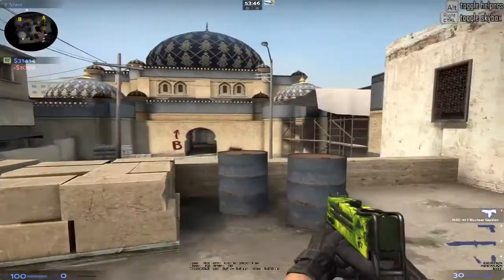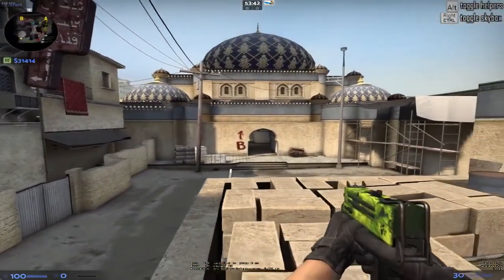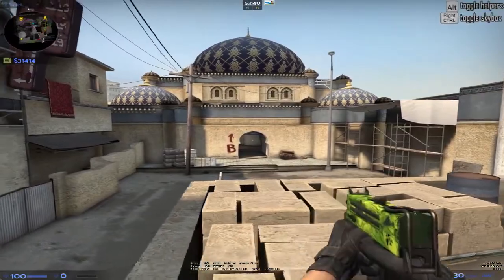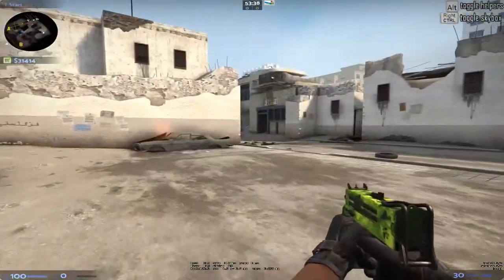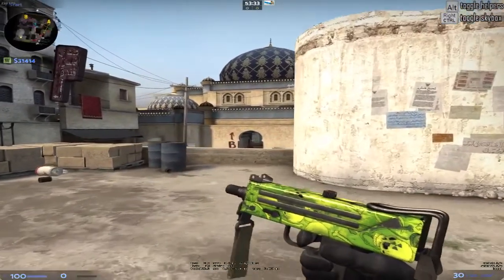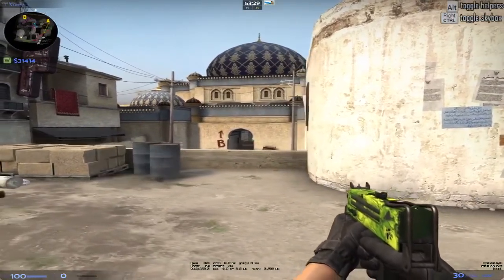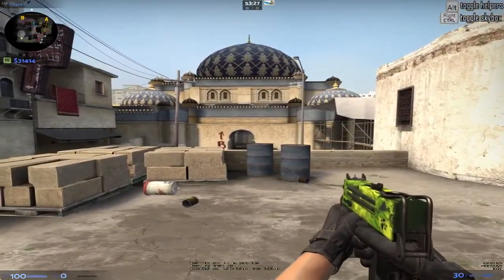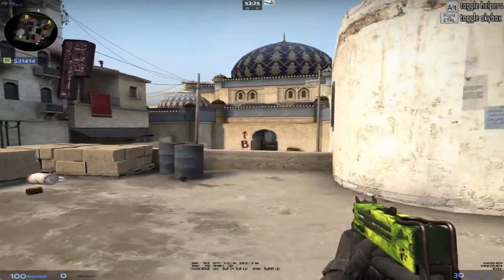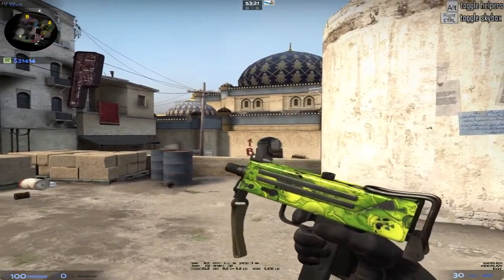This is the Tech-9 Nuclear Garden. I was actually going to get the Commuter, and I was going to purposely get it just because it's really ugly and it's from the baggage collection. But I decided to get this one instead — it's very nice, neon green, field tested. It's got a big scratch on it but I don't really mind. Right now this skin is pretty cheap because the operation just ended, so the skins haven't gone up in price yet.